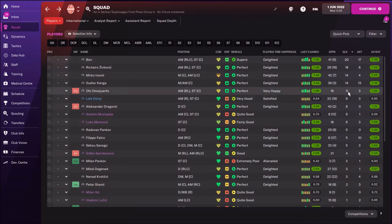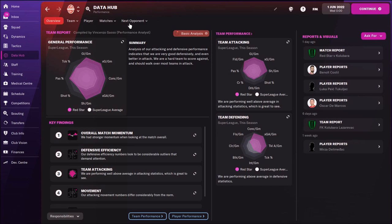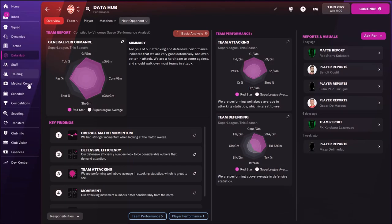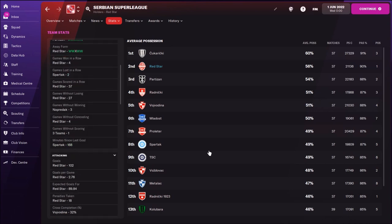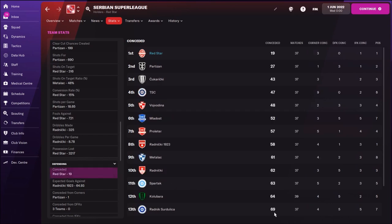Oki came in later and scored 11 goals in 16 matches with 3 assists — he's going to be fantastic, already scoring like crazy in friendly games in real life. For general performance, we were scoring 2.76 goals per game and conceding only 0.51 goals per game. Yes, this is Red Star Belgrade, but still fantastic. Possession was 56%, reflecting a positive mentality and possession football. We scored 102 goals and conceded only 19 — the best defense in the league.